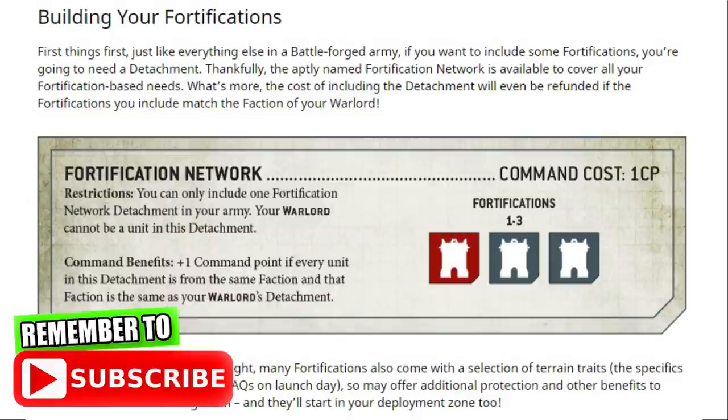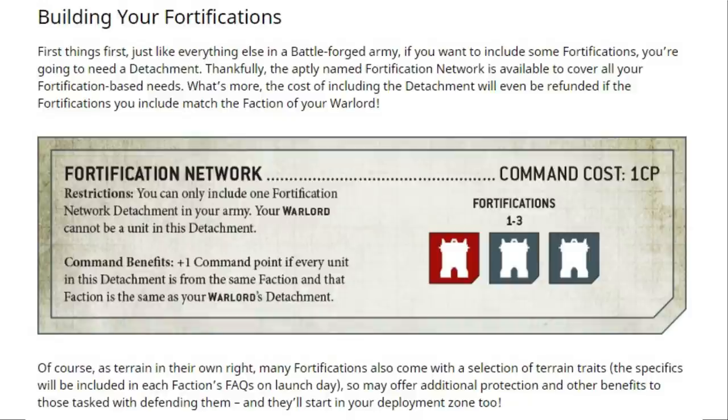The cost of including the detachment will even be refunded if the fortifications you include match the faction of your Warlord. So, a detachment for your fortifications — you can have between 1 and 3 — and it costs 1 CP, but if you're from the same faction as your Warlord, you get your command point back. Basically, it's going to be free to most army builds. However, you can only have one Fortification Network detachment in your army, so a maximum of three fortifications, which is probably more than enough for most people.